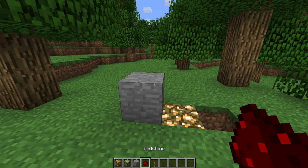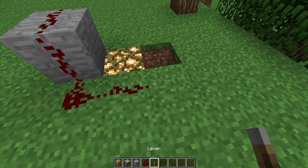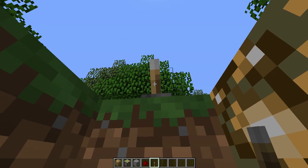Wire it up with redstone and a lever, get into the hole, and pull the lever.